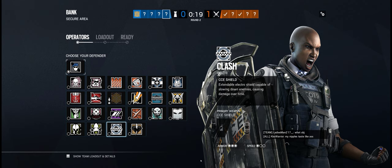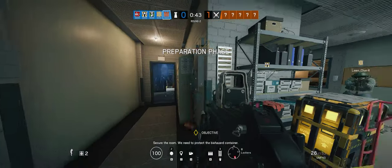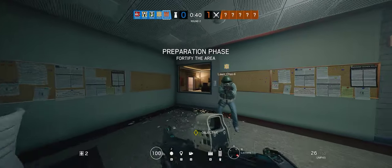Thief is just not playing objective. Gotta kill that frost. Going after that frost made sense. Not really — the frost was off objective. Yeah, but she would just come after you through the window, right? The window was reinforced, so she could go through that but she'd have to expose herself to do that. She'll just shoot through it. Still, there's room to stay in there without being — secure the room, we need to protect the biohazard container.